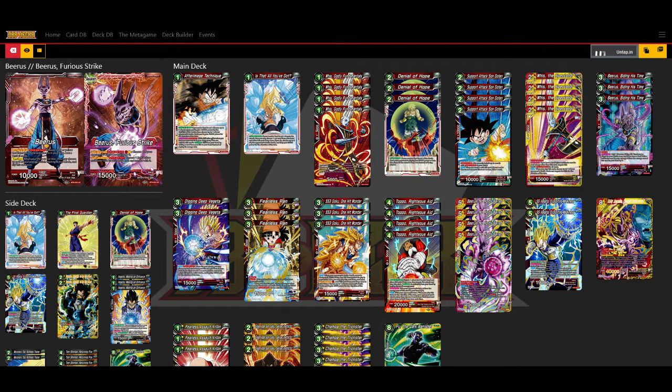Three Denial of Hope is pretty standard in most red decks — four can be a little too many and two is normally too few. Four Super Combos. Four Whis is our main red-yellow energy. Three copies of the three-drop Beerus, which in this deck is basically a one-drop crit. So pretty good pressure with that card.